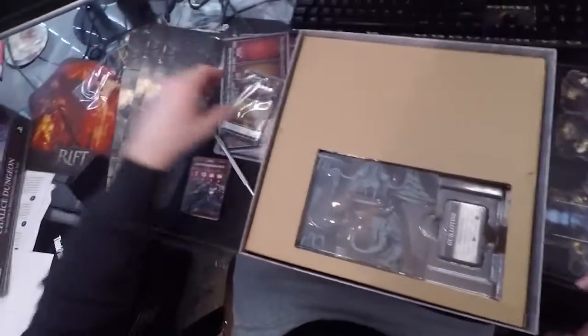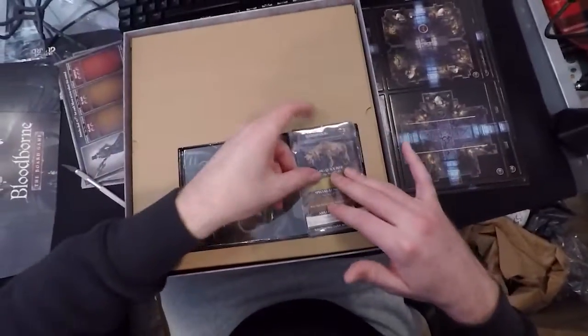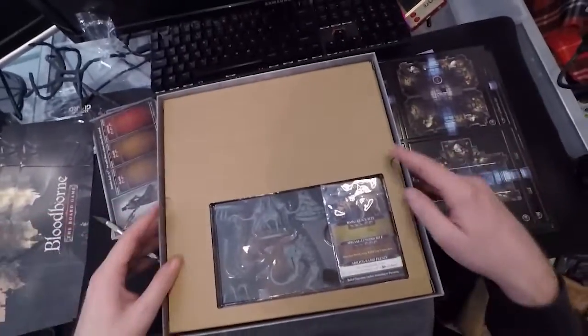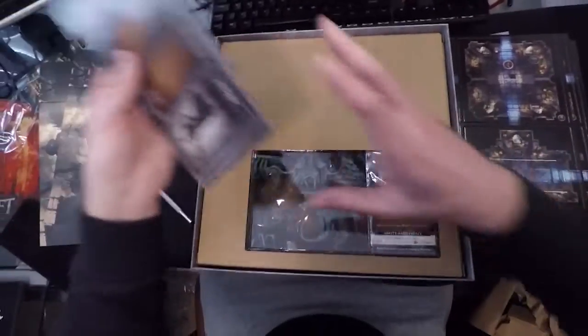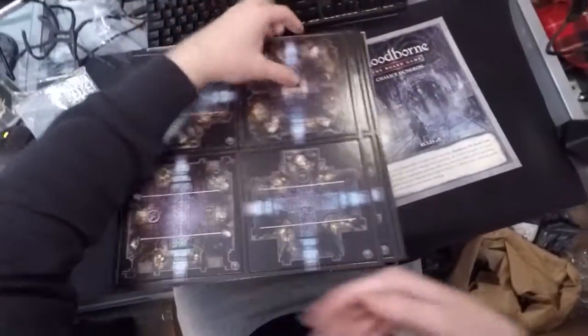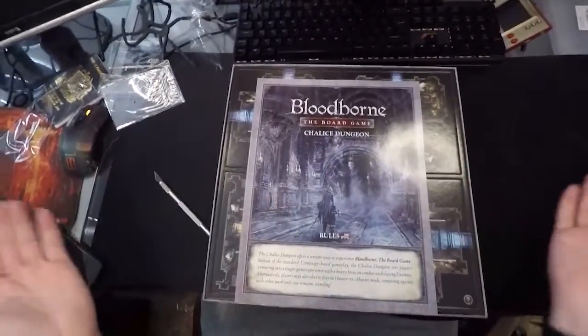Everything fits really neatly into the box — I really like this box design. I think once I've looked through all the minis, I can probably get rid of this cardboard thing — I think that's just to keep the minis in place when you're transporting. Let's move on to the next expansion.